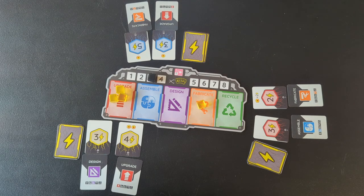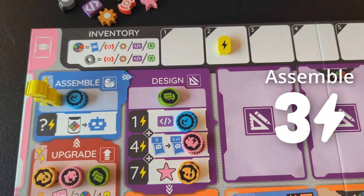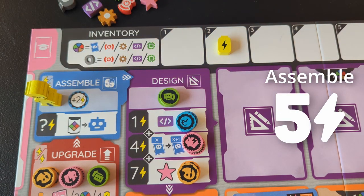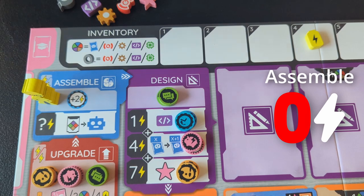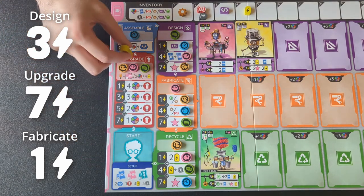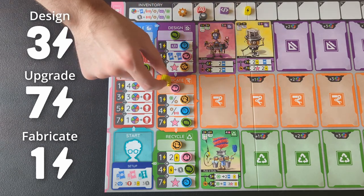When you see an energy card with this symbol on it, that doesn't add any cubes to the center, but it means all cubes that do get added to that phase count double for you — so this player would get four total energy for the fabricate phase. At the beginning of any phase, you can also spend any number of batteries from your inventory to boost your energy level, and most phases also have a possible upgrade that will boost your energy every time you do that phase. But you can only use those upgrade and battery boosts if the phase is getting at least some energy from your cards or the shared cubes to start with. Once the round has been set up, everyone goes through it simultaneously and you can go at your own pace. Just move your meeple clockwise through the phases you have energy for, and when you're done, move back to the start so you can see when everyone's ready for the next round.